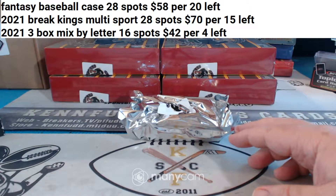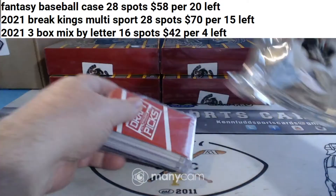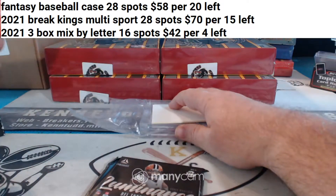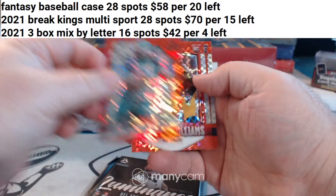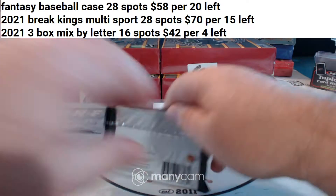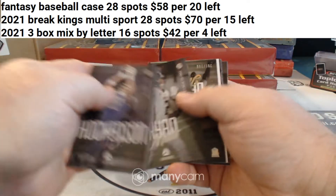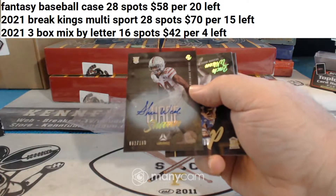Mr. Blaine's a Cowboys fan. Prism Draft 15 bonus pack and 2021 Luminance. LeGarrette Blount, Leonard Williams, and Danielle Hunter — remember, we always make fun of his name. For the sneaky Ravens, a Sean Wade rookie autograph to a hundred.